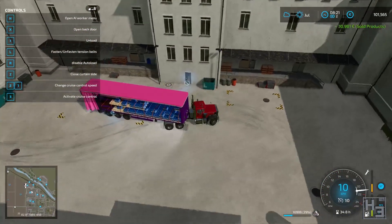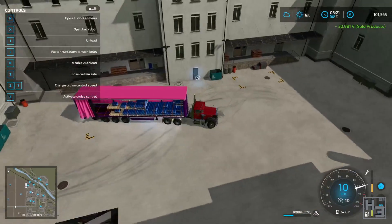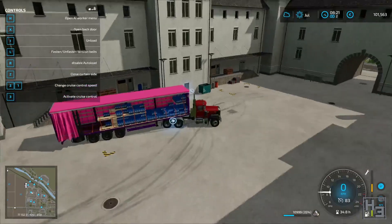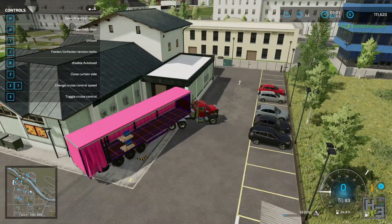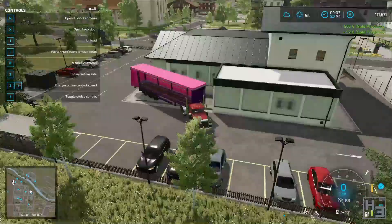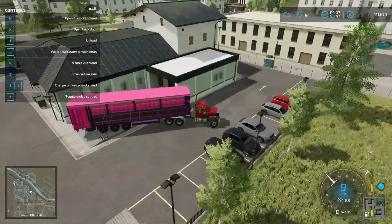Turns out the chocolatier is a bit of a jerkwad and will only take a small amount of sugar. And I have, in fact, a large amount of sugar. So off to the supermarket I go. I really wish the loading dock here was better suited to large trucks like this one — that would be quite handy.